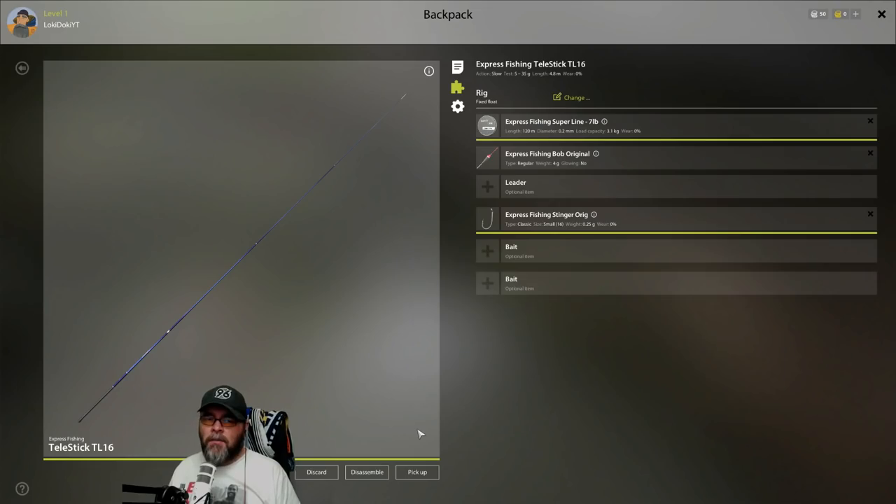We're going to start off with the worm. Both bread and worm are very good baits if you don't really know what's in a lake because they will catch so much. Things like maggot which we get later on — bread and worm will catch most fish, especially worm and maggot. So we're going to start with there.